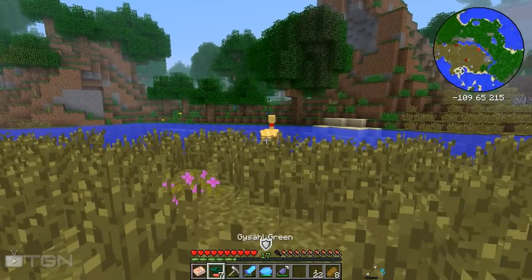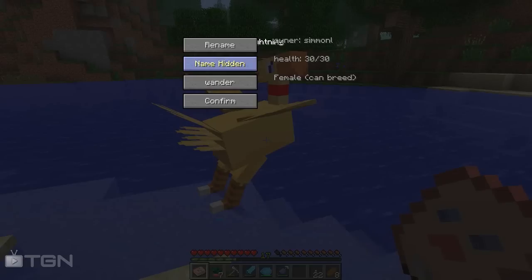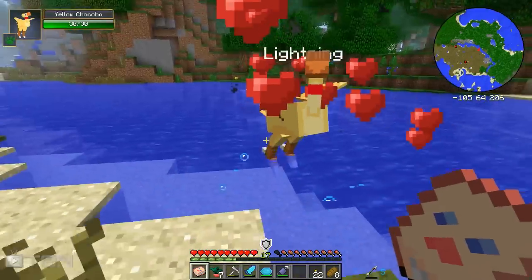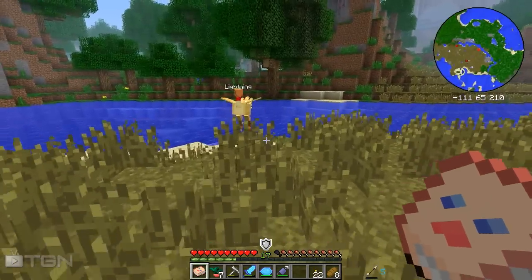He's been tamed — look at him! Let's go click on him with our Chocopedia. This guy is called Lightning, it's a female, it can breed — brilliant. The owner is me. And we want to set him to follow. Come with me!